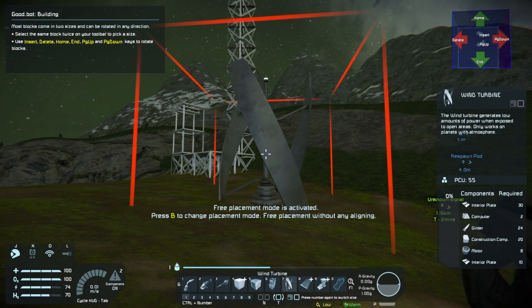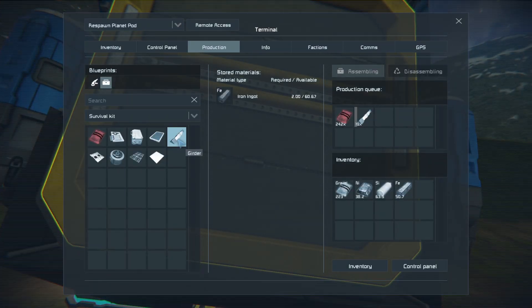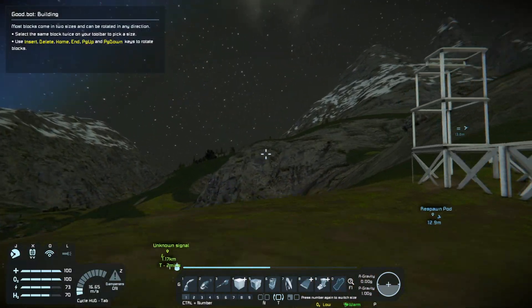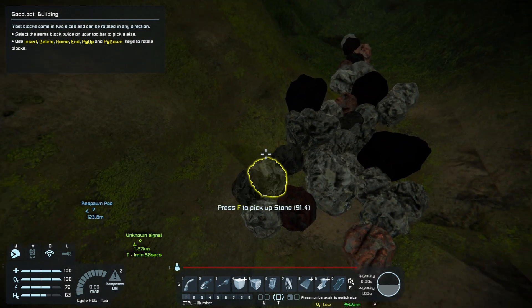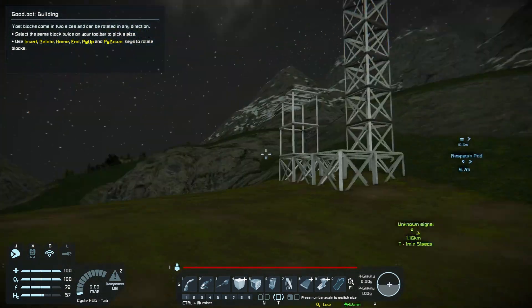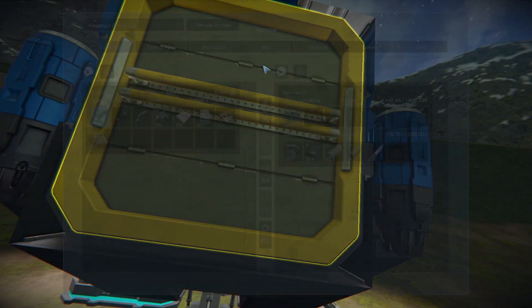Wait, those interior plates are right there! Two computers - let's check: this is confusing. Two computers, so we need 24 girders and 20 of those compounds. If we hit control there's 24 right there. We're making these bad boys, and we just gotta keep the stone coming. I accidentally picked up some iron so our inventory is getting full, but it shouldn't be a problem as soon as we get this wind turbine online. Then we can get the refinery going and smelt this iron ore.